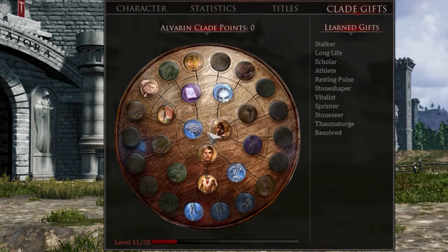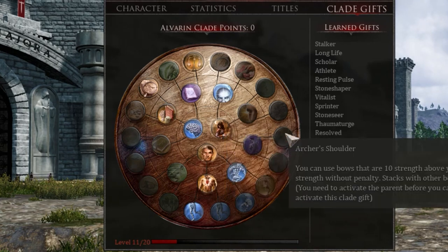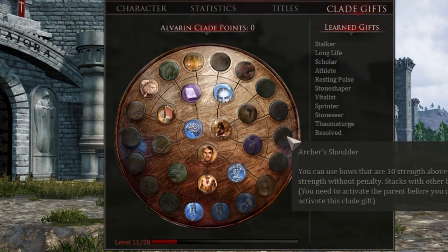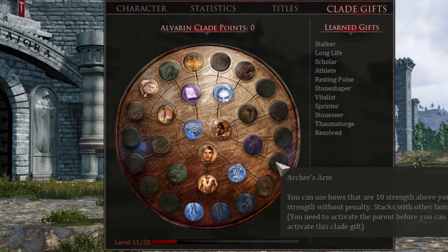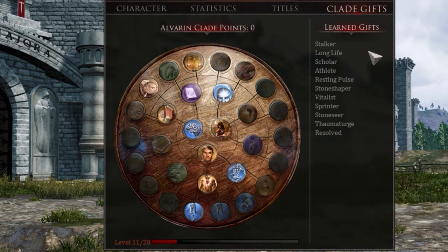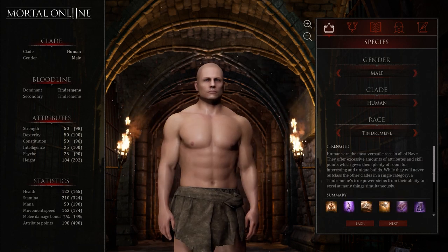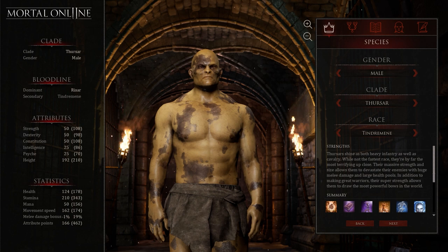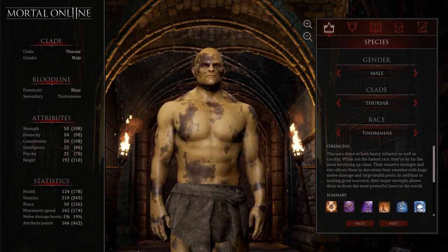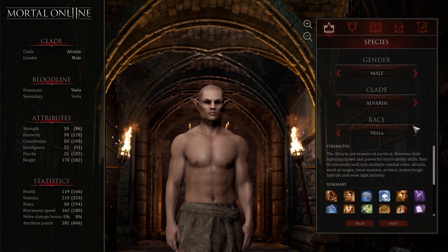If you definitely want to be a mage, there are certain races that serve that better. If you want to be a big armor, two-hander, tanky character, there are certain races that will give you better clade points for that. You don't want to get days into the game and realize your clade points aren't giving you what you need. Humans are pretty jack-of-all-trades. Alvarins make really good archers and mages. Ogmir have really good defensives, so they work great as physical melee characters.